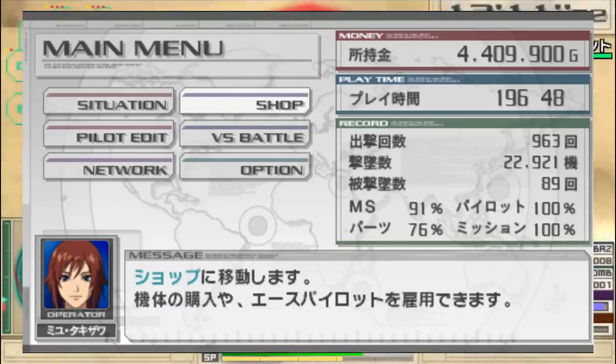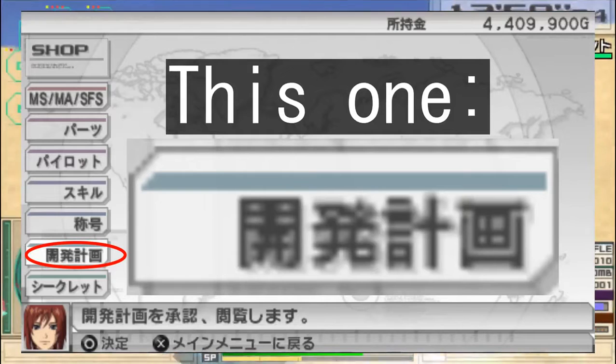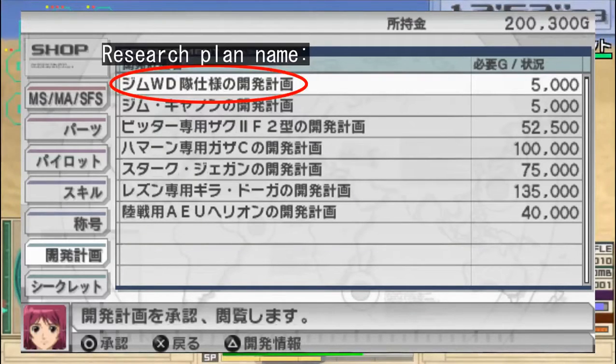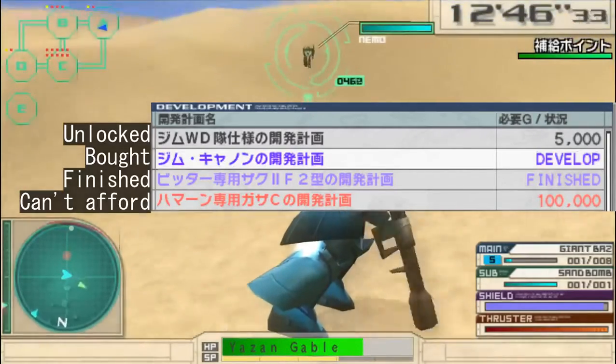If you go back to the main menu, into the shop, and then switch to the tab with research plan written on it in kanji — by the way, that's the second one from the bottom, and it is color coded in blue — so you shouldn't have too much trouble finding it on the list. There should be a few items on the research plan from the very start. You have the name of the item on the left, the price on the right, and both the text color and the tab on the right side change depending on your progress.